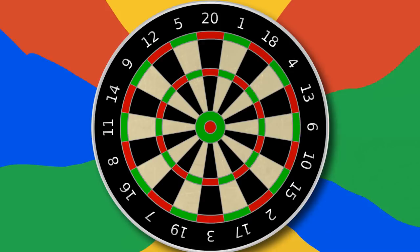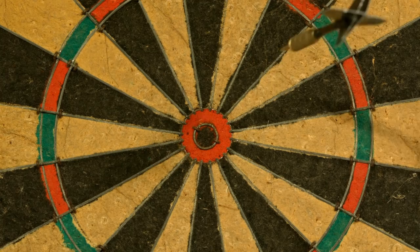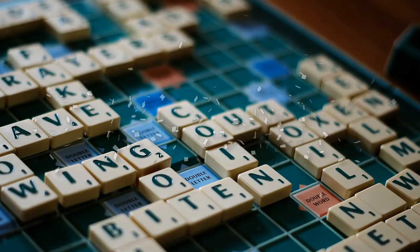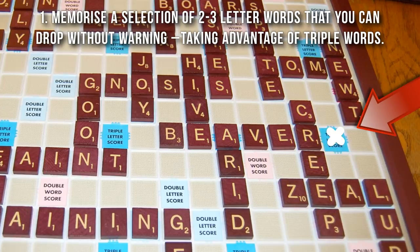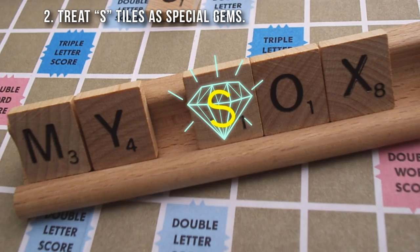Number 9: Scrabble. The key to winning at Scrabble is to think small. Memorize a selection of two to three letter words that you can drop without warning, taking advantage of triple words. Remember that pluralizing is not against the rules. However, treat S tiles as special gems, as there are only four in the whole game. Aim to score at least 10 points with their utilization in order for it to be of good use.